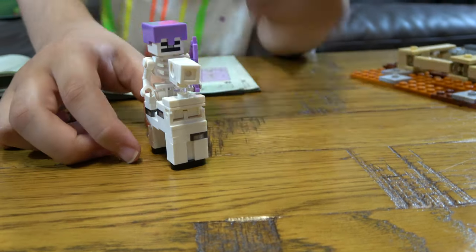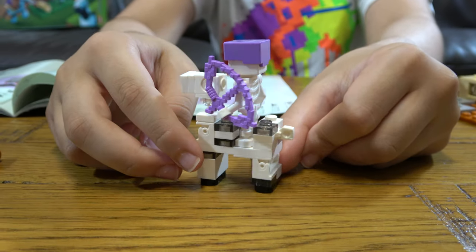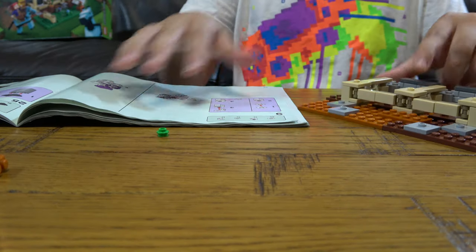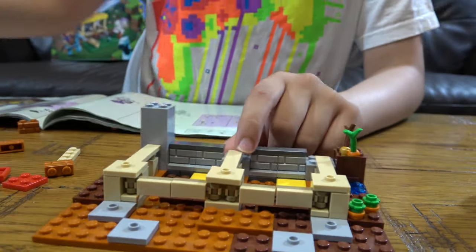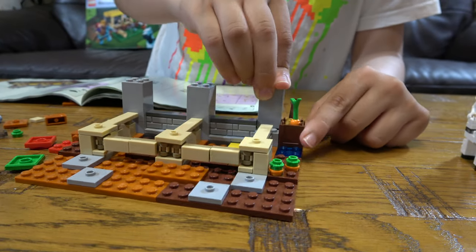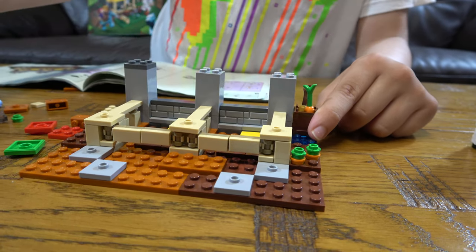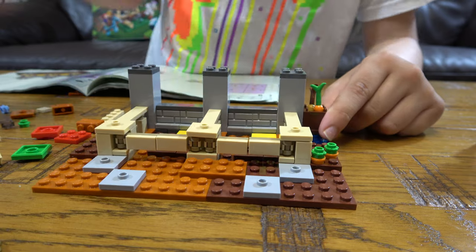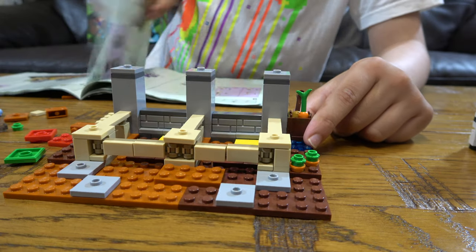Here's the finished thing. And now let's complete our half-built horse stable. And then we put three of these like that, another three of these like this, and then three of these on top like this for the roof.